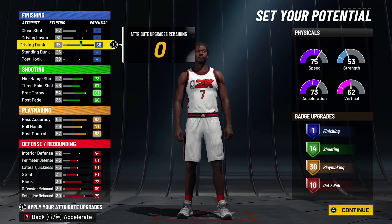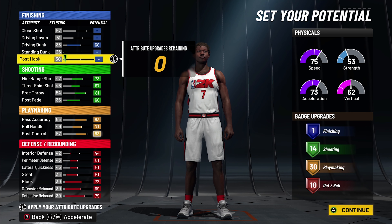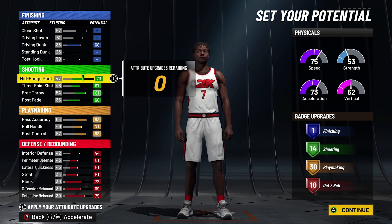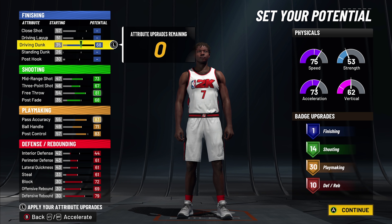I don't think you need any finishing badges on this guy. If he's attacking the basket he's gonna dunk most of the time — that's why I went with that. We had to take a sacrifice in finishing, but we want to be able to shoot, dish the ball, and play defense.